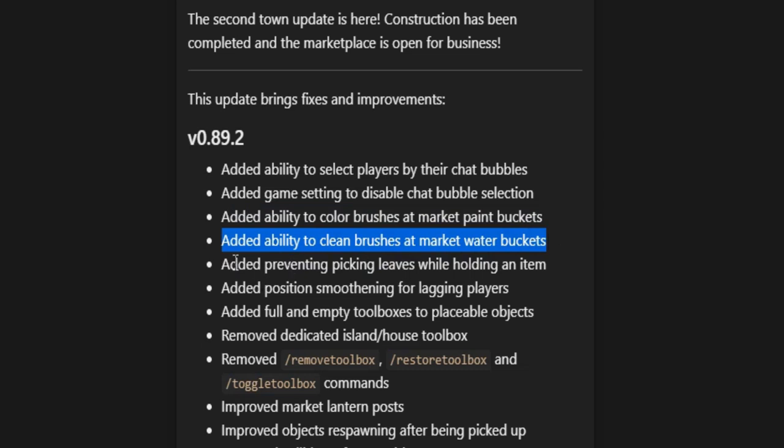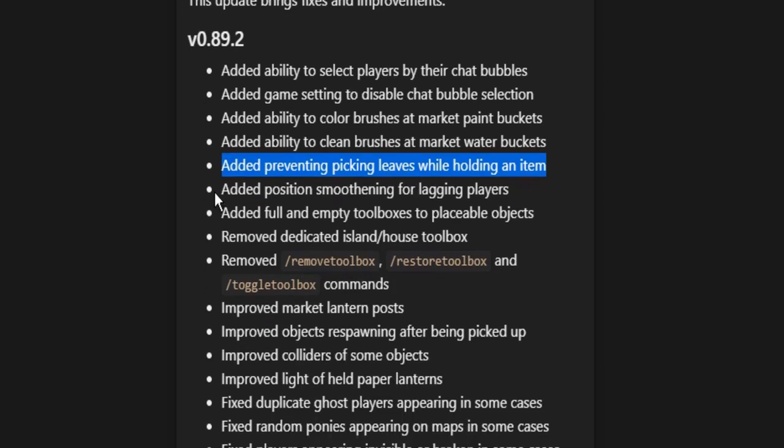They also added a fix preventing picking up leaves while holding an item. This has been really annoying, especially this year with all the new exciting items like new food items and firefly lanterns — every time you try to release them you'd accidentally pick up a leaf, or when trying to catch a firefly you'd accidentally grab a leaf. This should prevent that. If you do need to pick up a leaf, just drop your item first.